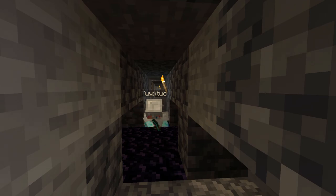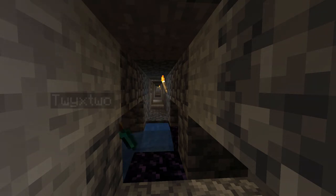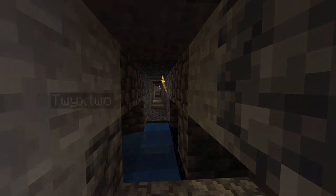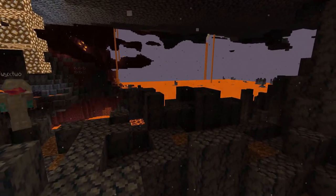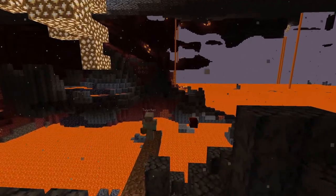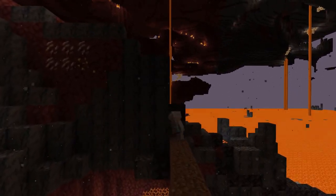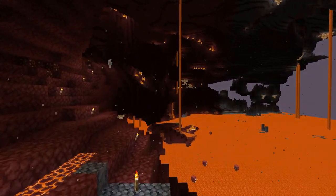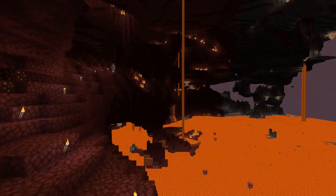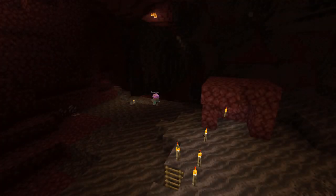I needed to go to the Nether because I needed soul sand. Campsites are quite muddy places — the places you walk, I wanted them to look well-used and well-trodden with all the different brown and muddy-type blocks. It's a good thing you managed to get enough iron for armour. So I went and gathered my soul sand and a few other nether bits, and I only died once. I forgot to wear a gold helmet the first time and a piglin found me, but I rectified that mistake.